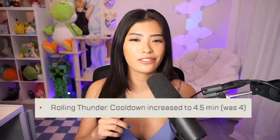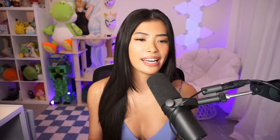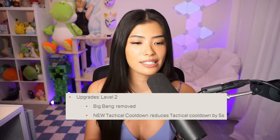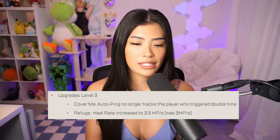Now let's get into the legend balances — all the buffs and nerfs. First, let's talk about Bangalore. Her Rolling Thunder cooldown was increased to 4.5 minutes, previously at 4. For Smoke Launch, her cooldown was increased to 35 seconds from 33. The smoke no longer deals damage, smoke duration was decreased to 11 seconds from 18 previously, and smoke particles now dissipate faster. Her upgrades include Big Bang being removed, and a new tactical cooldown reducing the tactical cooldown by 5 seconds. The devs were trying to wean away from the smoke meta that a lot of the player base was complaining about.